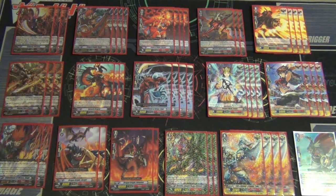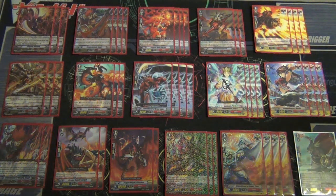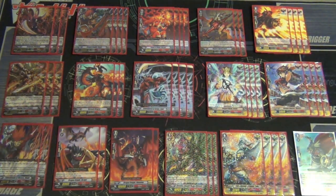Starting vanguard I use Lizard Soldier Connor, probably a staple vanguard for any Kagero deck. When you ride this unit you may call it to rearguard, and once in rearguard you counterblast 1 and retire it.